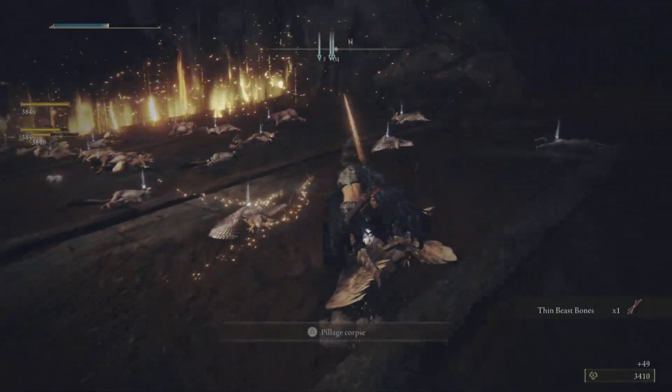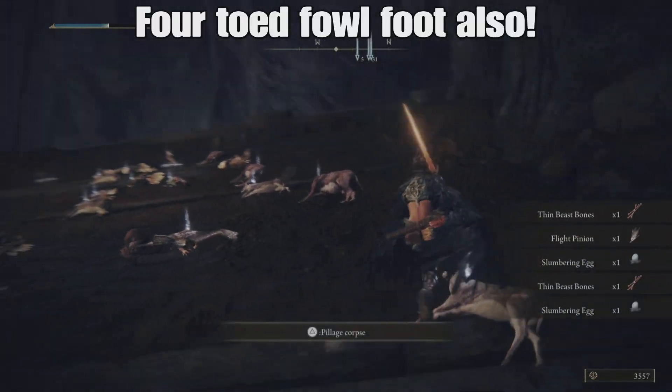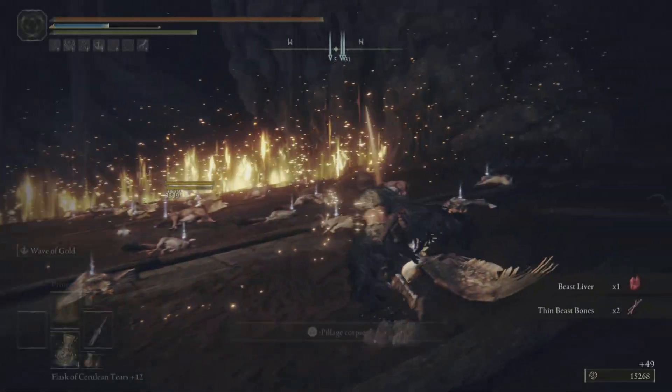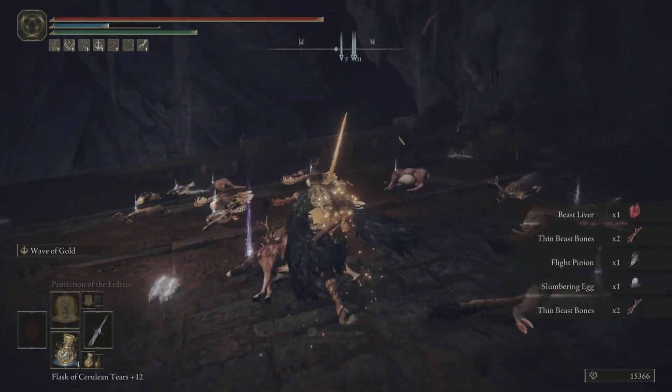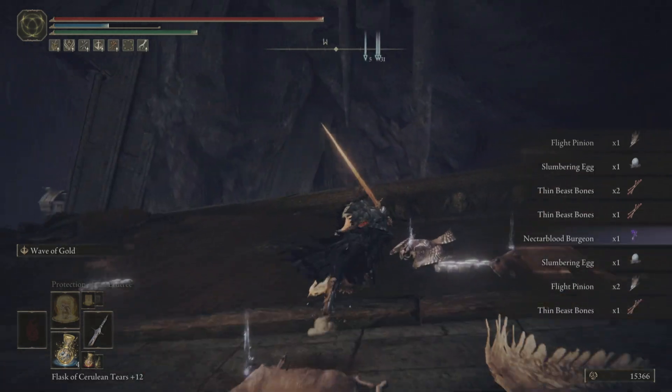You can really quickly clear out like 20 at a time. They're gonna drop thin beast bones, flight pinions, slumbering egg, sliver of meat, beast liver. They can also drop nectar blood virgin as well if you're looking for those. Yeah, that's it — I just wanted to show you guys that. Cheers, peace.